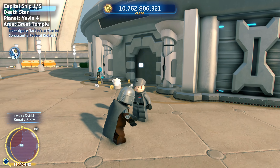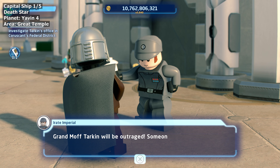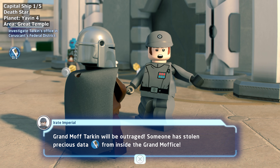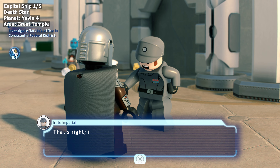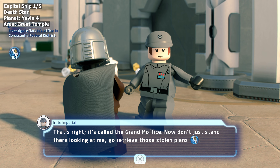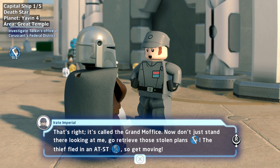How has this happened? Grand Moff Tarkin will be outraged. Someone has stolen precious data from inside the Grand Moff's. Don't just stand there looking at me — go retrieve those stolen plans. The thief fled in an AT-ST, so get moving!